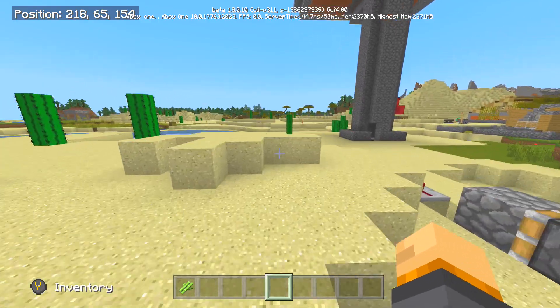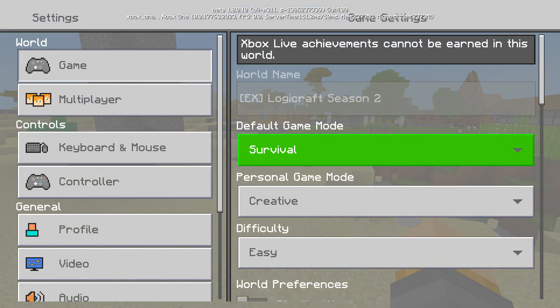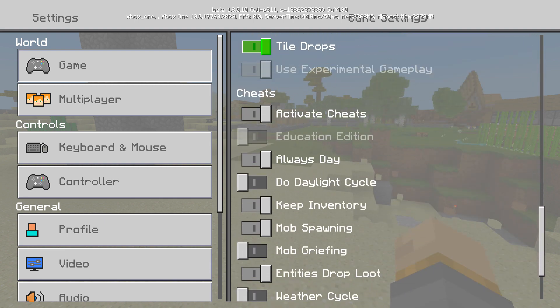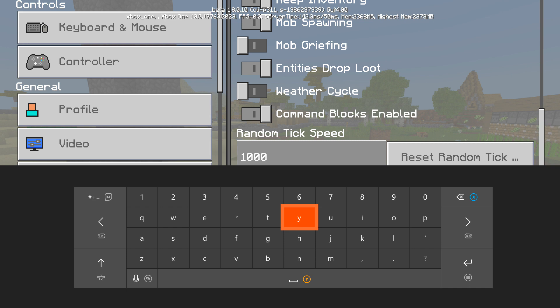Right now I have my random tick speed all the way to 1000. If you want to change it, you can go to your settings, then game settings, and scroll all the way down until you find random tick speed. The best part is you don't even need to have cheats on — you can activate it with cheats off and still get achievements.